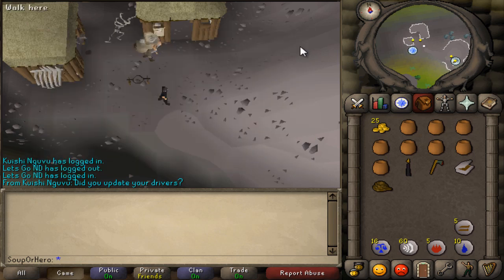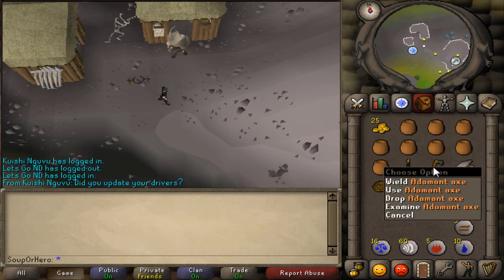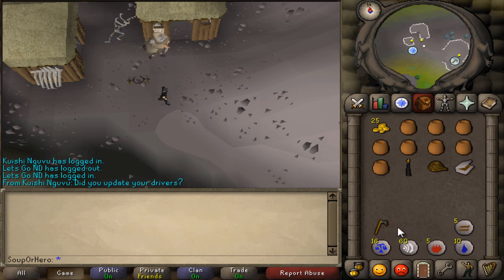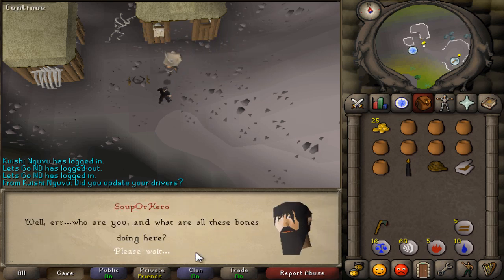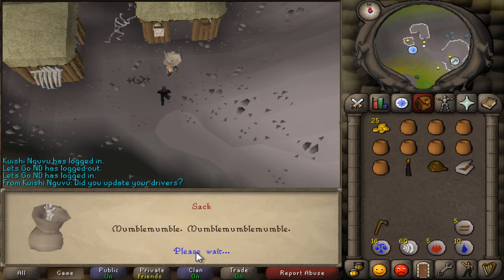You need 10 coins, 8 empty pots — but you actually only need 1, I brought 8 because I thought you needed 8, so remember that. You also need 8 jugs of vinegar, a light source, 8 logs, a rope, and a tinderbox. You also need lots of different bones but you'll get those along the way. It's recommended to have an Ardougne teleport method, Camelot teleport method, Falador teleport method, Lumbridge teleport method, and a Varrock teleport method. You do not need an axe.